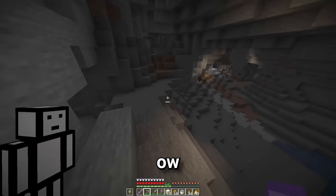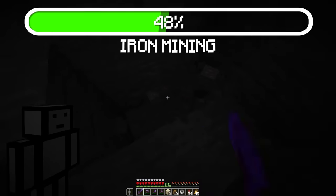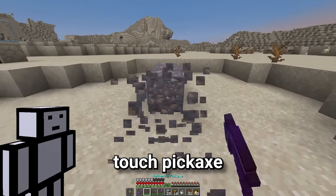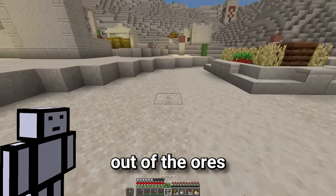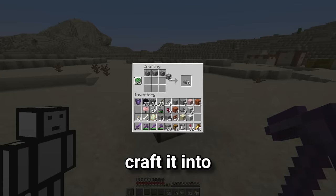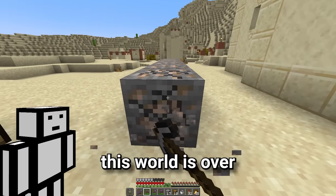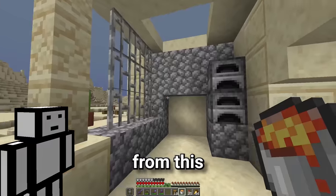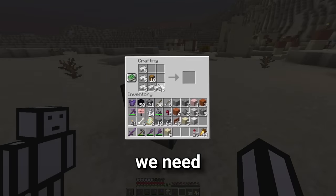Oh yeah! Ow! Why did I say ow in real life? All right, now we've got a problem because I only have my silk touch pickaxe and we can't get the iron out of the ores. So we literally need to get this cobblestone, craft it into a pickaxe, and use it to mine the iron. Yeah, this world is over 4,000 days old. And so with some lava from this lava lake, I was able to smelt up the iron and craft up all the things we need for this farm.